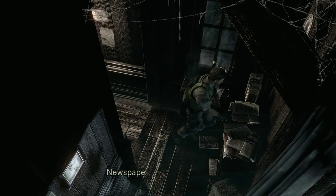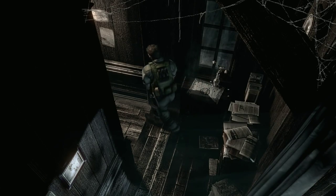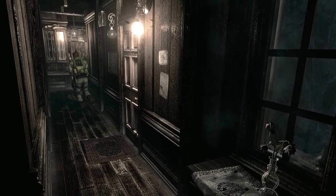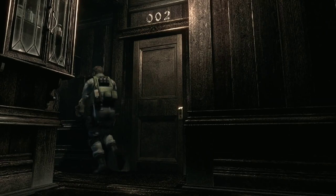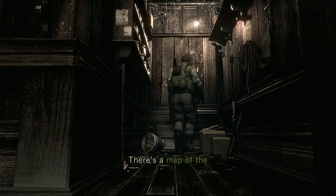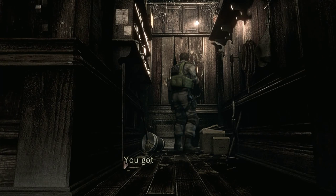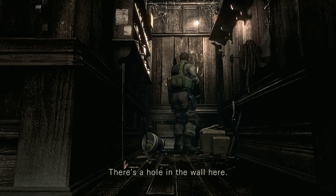What's in here? Newspapers lie scattered about — they all seem to contain articles about S.T.A.R.S. There's a map of the residence. And this place is evil. Got the map of the residence.